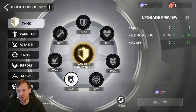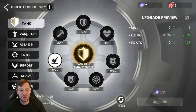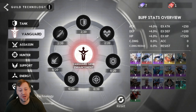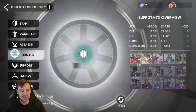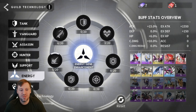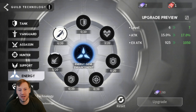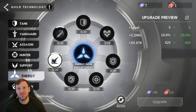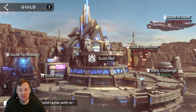We should also be taking crit damage reduction for tanks - that's going to help a lot. They don't need attack or crit damage, you can avoid that for now. For Vanguard, since I've got a Leo I should focus on defense and HP. For assassins, hunters, and energy champions, we want attack and crit damage - though focus on attack more for now since we won't have 100% crit rate yet. Take a little HP too for survivability, because your nukes can't do anything if they're dead.